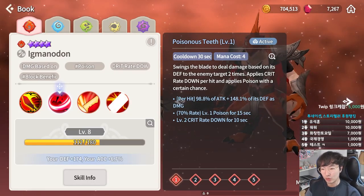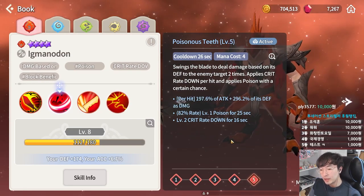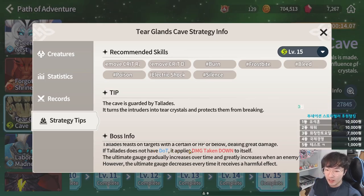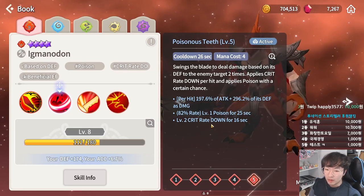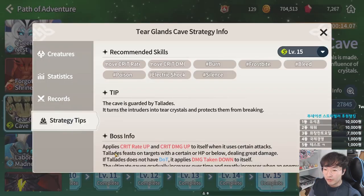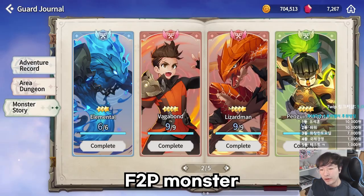Fire Lizardman is a good warrior, useful in Tyr Glance Cave. His first skill applies poison to prevent the boss from using damage taken down. It also weakens the boss's attack power by lowering the critical rate. The second skill has a block beneficial effect, preventing the boss from applying buffs on its own. The buffed Tyr Glance Cave boss is really powerful, so this is very useful. Fire Lizardman can be obtained for free in Monster Story — thank you, Comptus.